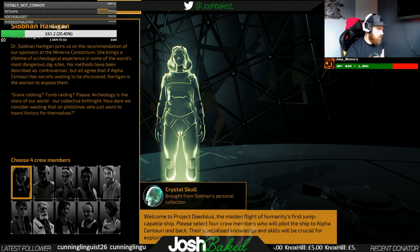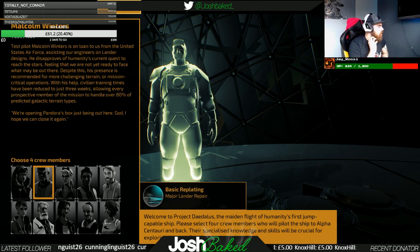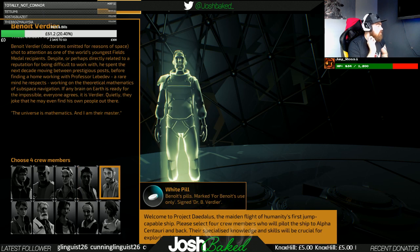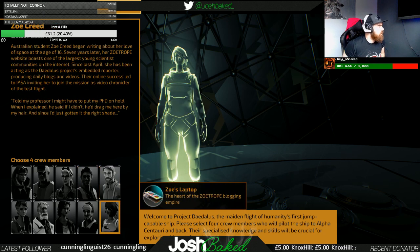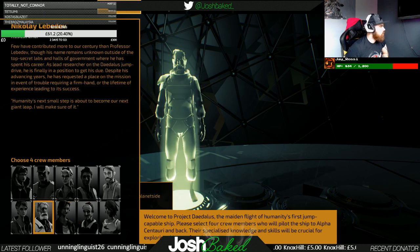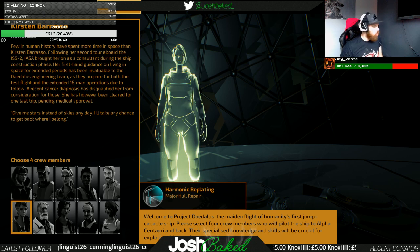Welcome to Project Daedalus — the maiden flight of humanity's first jump-capable ship. Please select four crew members who will pilot the ship to Alpha Centauri and back. Their specialized knowledge and skills will be crucial for exploring this new frontier. We have an archaeologist, test pilot, engineer, botanist, theoretical physicist, civilian observer, corporate executive, mission planner, researcher, and an astronaut — we can only take four of these ten.